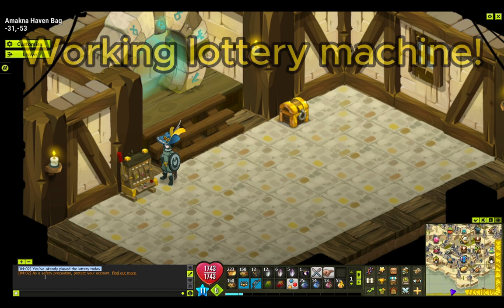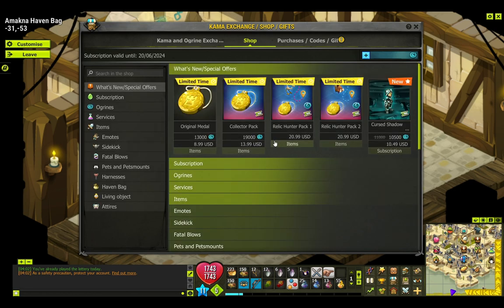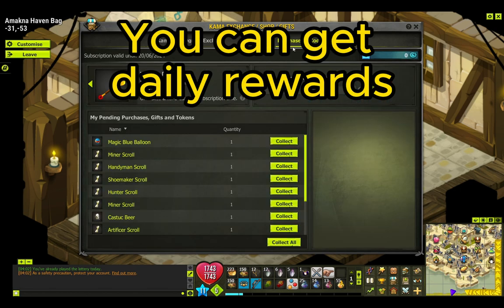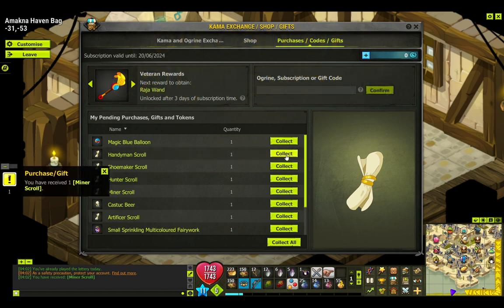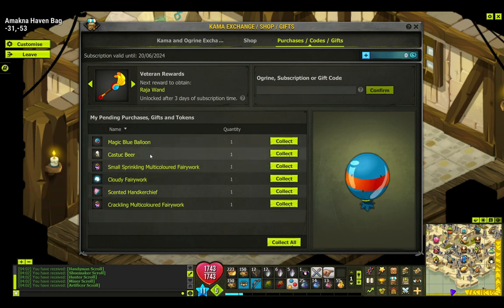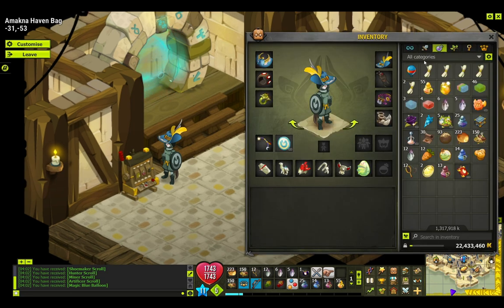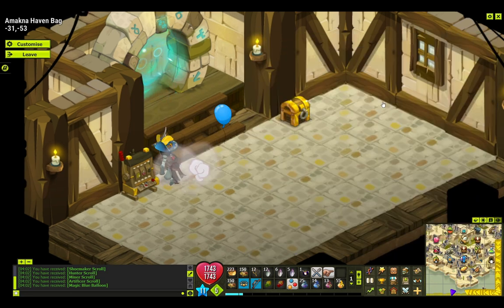The first one is that it has a working lottery machine. As you can see here, I couldn't use it because you can only use that once a day, but you can get daily rewards with it. Examples? Well, here you have it: experience scrolls, balloons, fireworks, you name it. Sometimes you can even get some cosmetics. So that's really good — I recommend you to use it every single day.